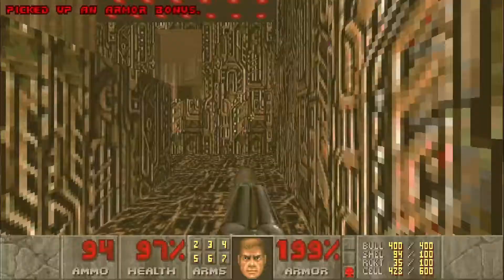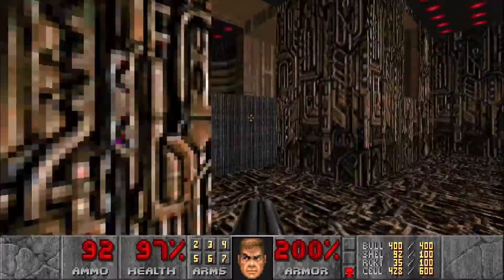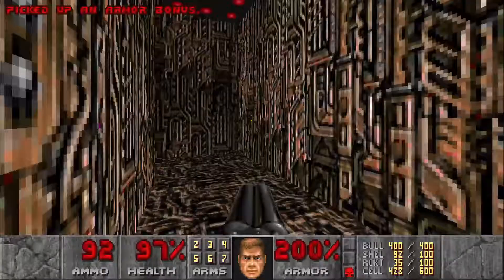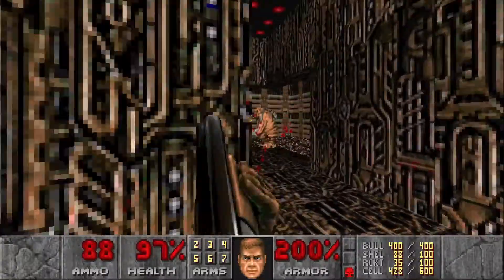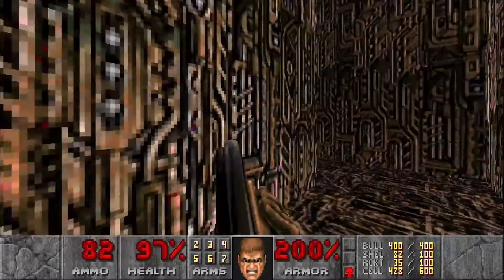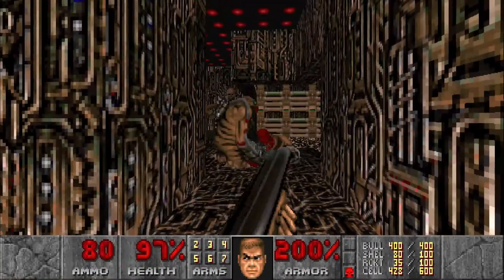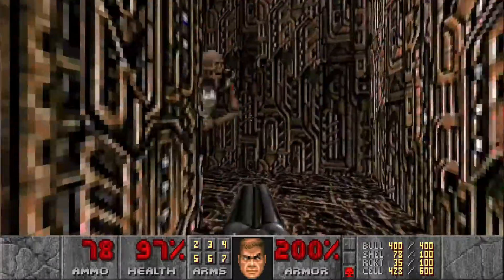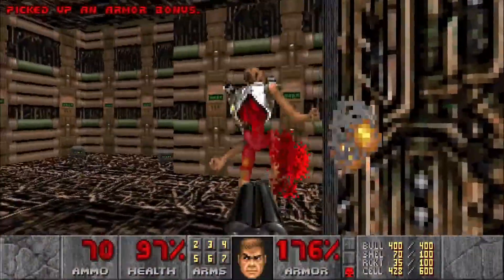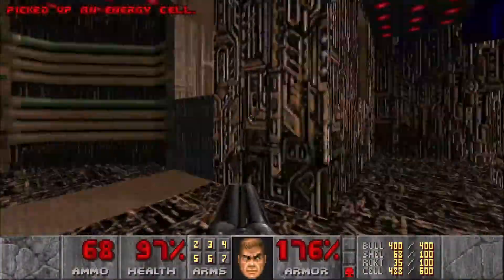Now we'll go to the blue path — just drop down. Watch out for the spectre. Hitting this switch is going to lower this right here, but it's also going to lower this wall revealing two revenants and two mancubi. If you're quick enough, you won't wake up one of them. And sometimes you can also get them to infight, which is really nice. There's going to be one more revenant. Then we'll grab some cells here.